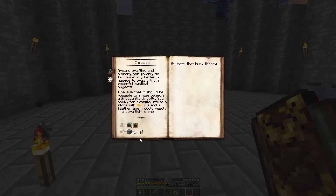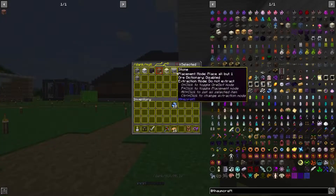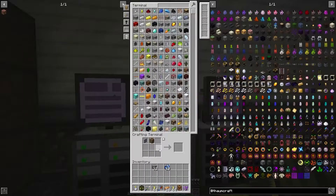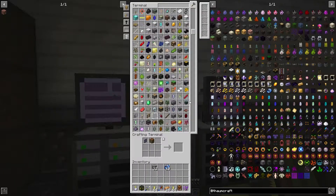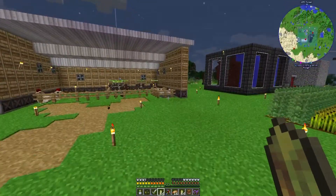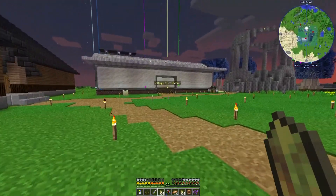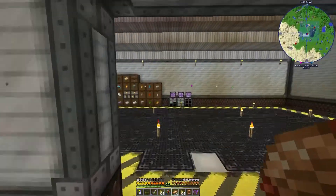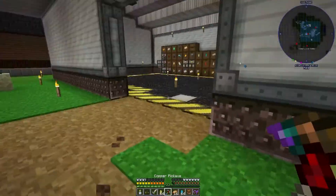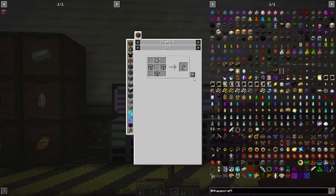So we need stone, a feather, and an arrow. We should have feathers — we don't use them much. And I need more of the aqua and I need those bottles. These bottles are crafted like so.